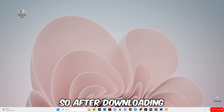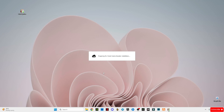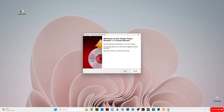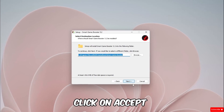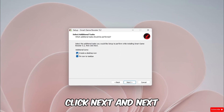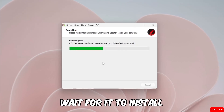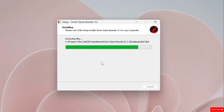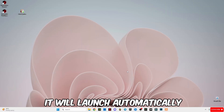After downloading it, just simply right-click on it and click on Run as Administrator. Click on Next, click on Accept, click Next and Next, and wait for it to install. Now click on Finish — it will launch automatically.